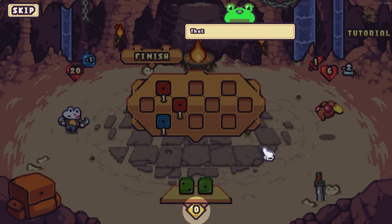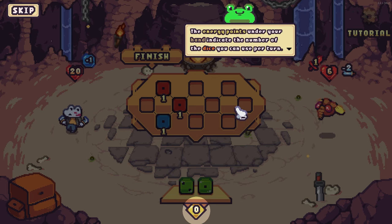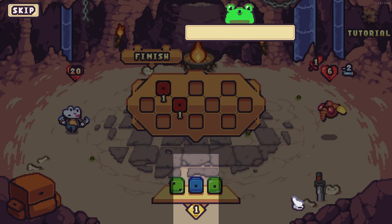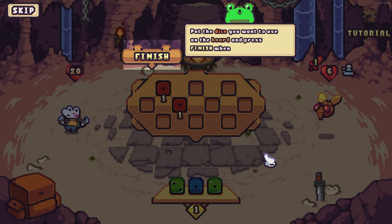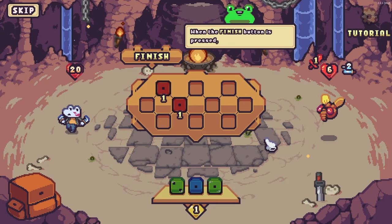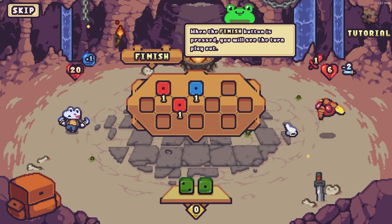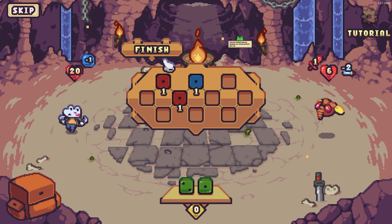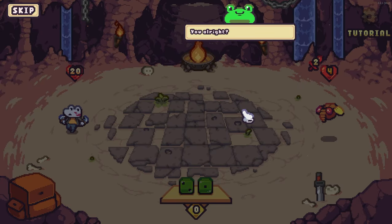Energy points on the board indicate the number of dice you can use per turn. Choose which dice you want to use this turn, put them on the board, and press finish when you're ready. I don't need health right now because I'm on full HP, so let's go with attack.